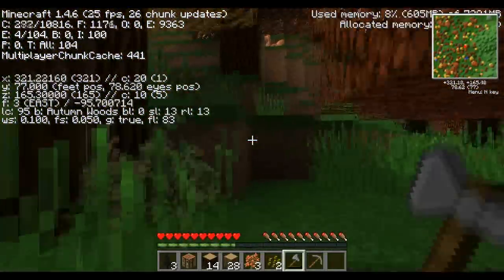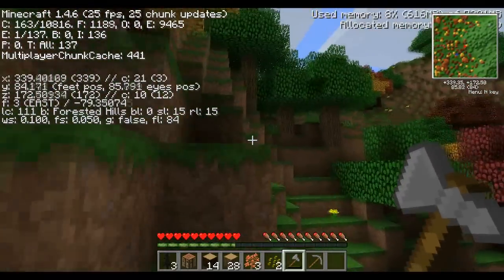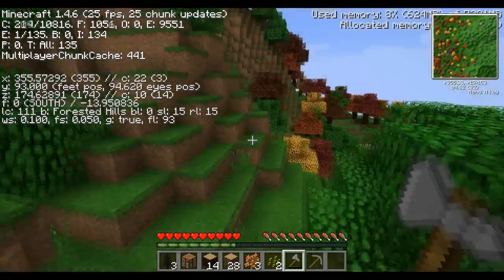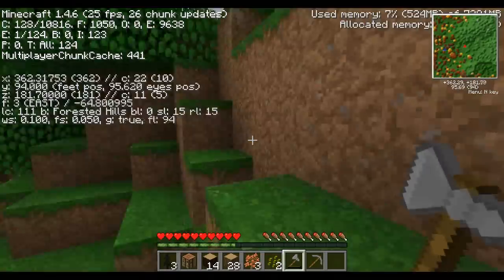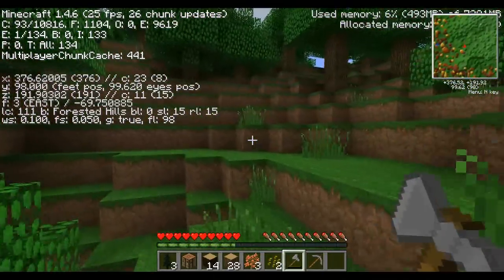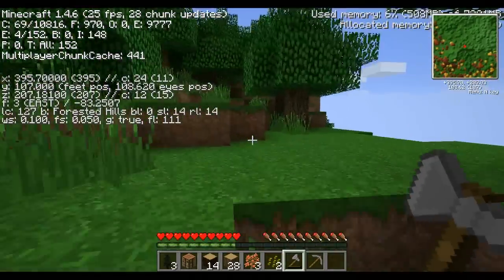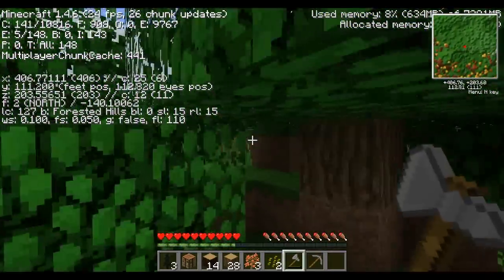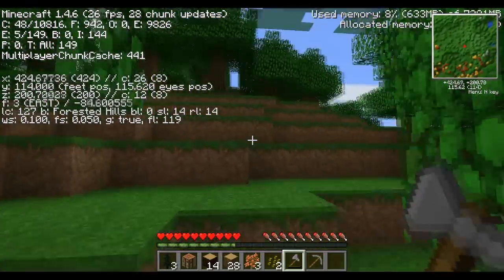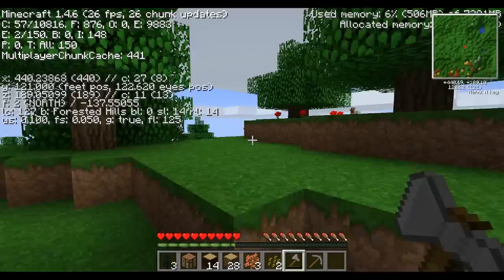We're in autumn woods, heading through forested hills. I always wanted to live in a rainforest. I had to kill some piggies on the way as well — I was getting a bit hungry and had to eat that raw meat. It wasn't very tasty. Almost there — it's a big mountain. Look at us, we're only on Y120 now. So much bigger than Minecraft mountains.